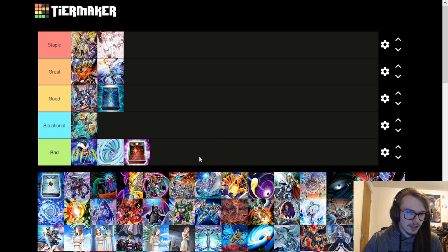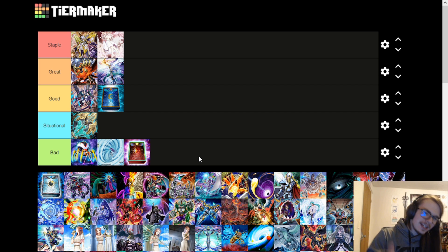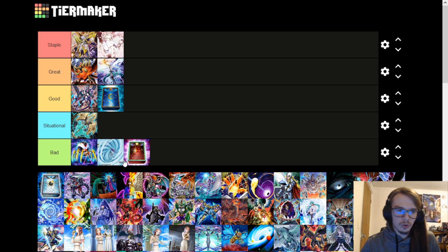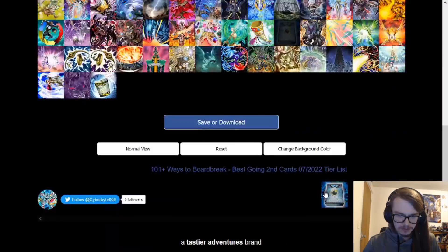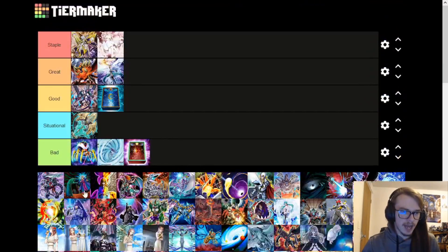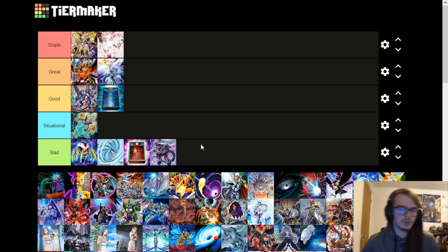Book of Eclipse is pretty terrible as well. While it doesn't target, it does allow your opponent to draw a bunch of cards. If you cannot kill them and they have a board of link monsters, it's not going to do a whole lot — putting it in bad. I have literally no idea what the next card is. And this is Borlode, the Borlode Fusion Dragon. I don't remember what it does, but I remember reading it and thinking yeah, this is pretty bad.